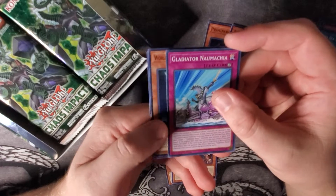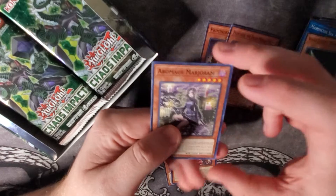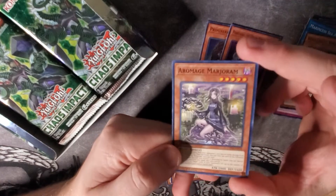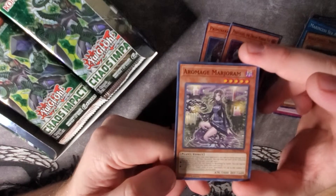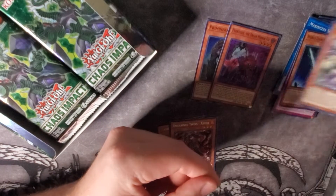Gladiator Nomachia — I don't know how to pronounce that, hope I didn't butcher it. World Legacy World Key. And Aromage Marjoram — I forgot Aromage support is in this set. Really good cards to help make this deck somewhat viable in this meta.